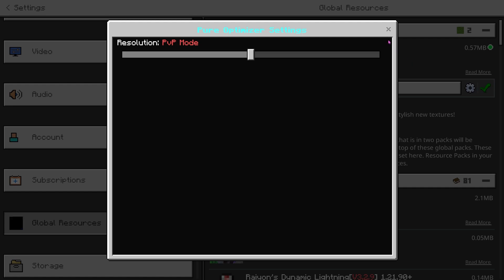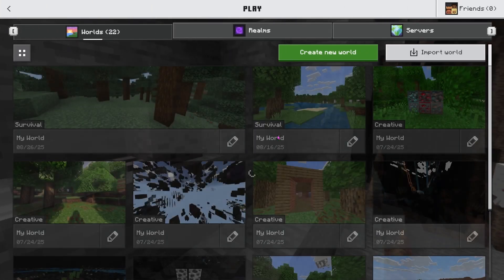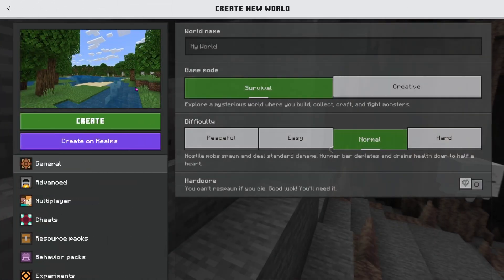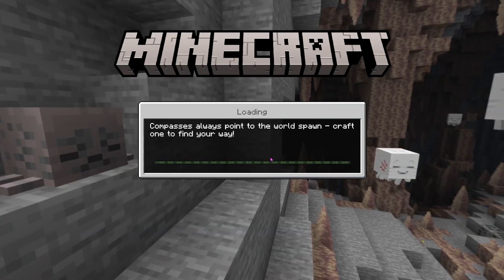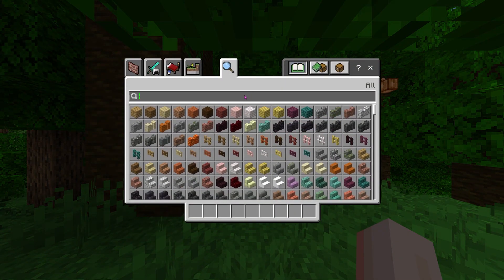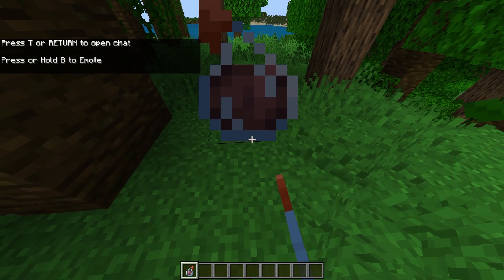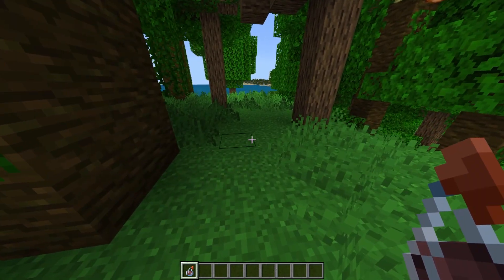It looks like we actually do have a couple cool changes in-game. Let's go ahead and create a brand new world to drop into and basically test this thing out. They said there are no particles, so we're going to firstly check that out. If we actually do get no particles, that is going to reduce our lag, which will be pretty cool — obviously during PVP. Let's go ahead and grab a potion and smack it down — boom, no particles! So far the features are actually looking pretty good.